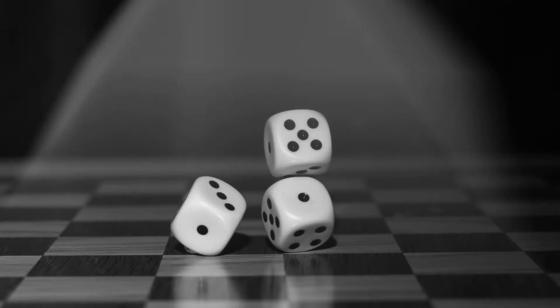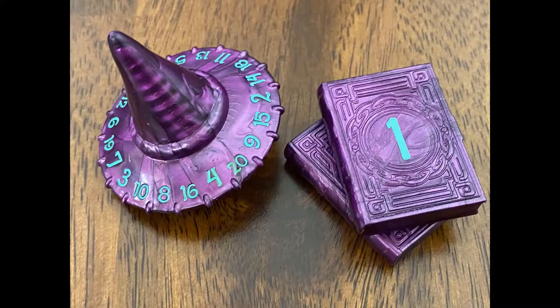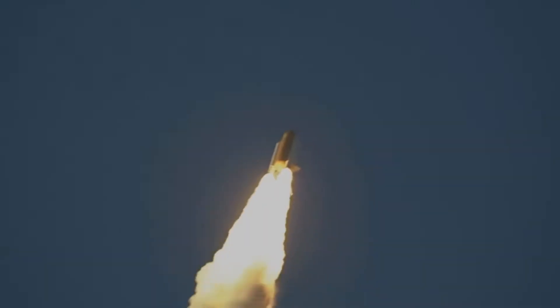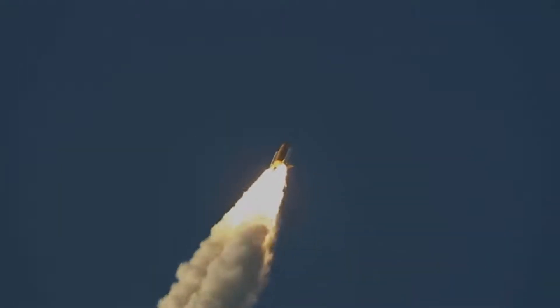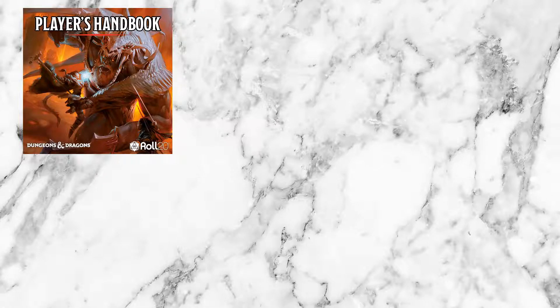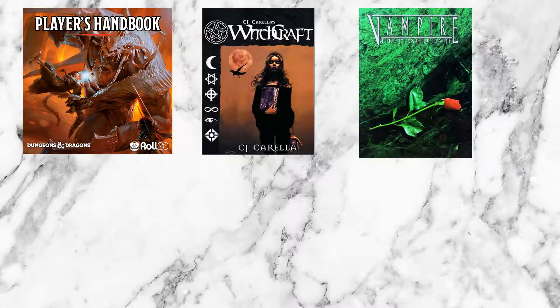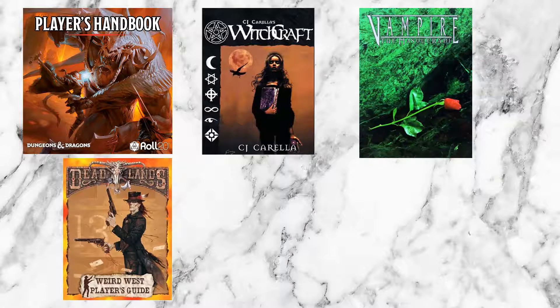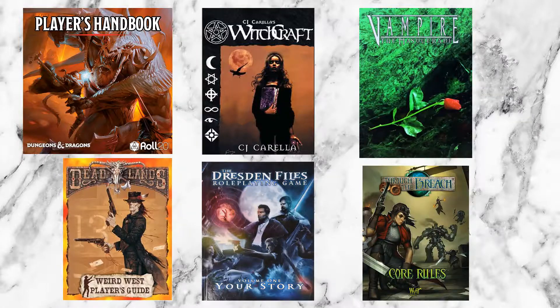Everything from the humble D6, to the ubiquitous D20, to the giant novelty D20, to whatever the hell this thing is — dice are the computers that calculate the outcome of every meaningful interaction in your matrix-like reality. And there are a lot of different systems to count numbers using dice. Some use a bunch of different dice, some only use one dice, some use a bunch of a single kind of dice, some use a whole bunch of different types of dice, some use dice that don't even have numbers on them, and some don't even use dice at all.